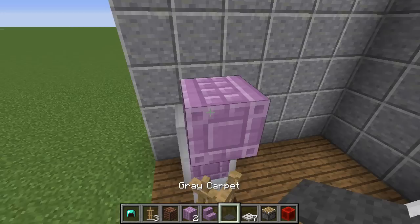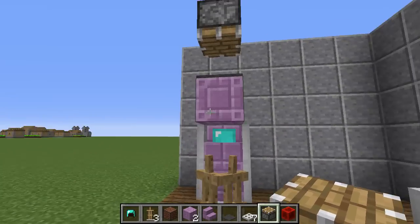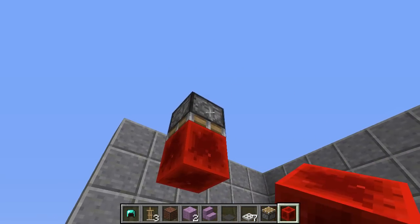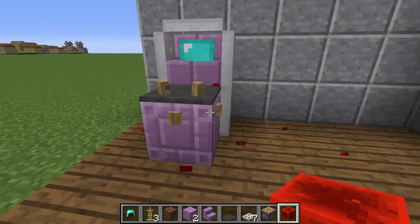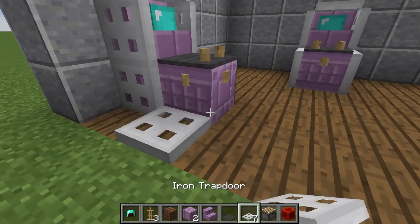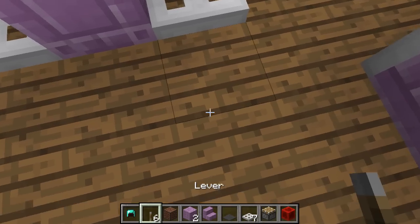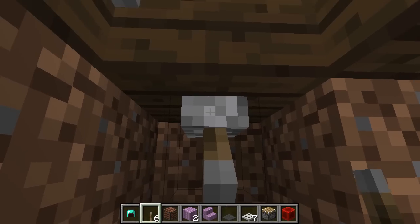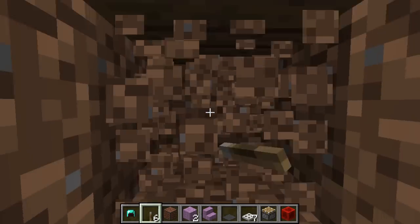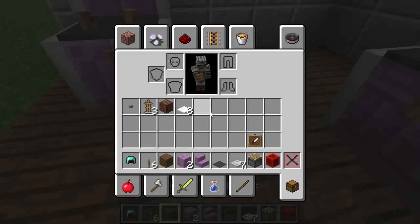On top of that block, place a carpet, then a piston facing down like that. Place a redstone here, here, and there - so you push it down and you have this. We're getting really close to the end now. Go ahead and place iron trapdoors here and here, take out some more levers, dig down two or three blocks, place a lever and activate it so it goes up like that, do the same over here and activate it. Replace your floor.